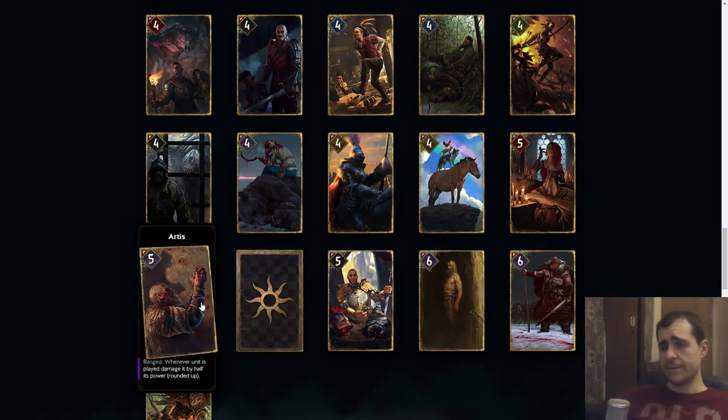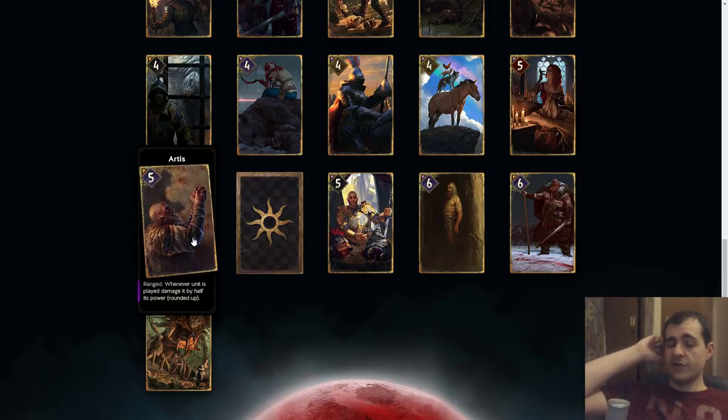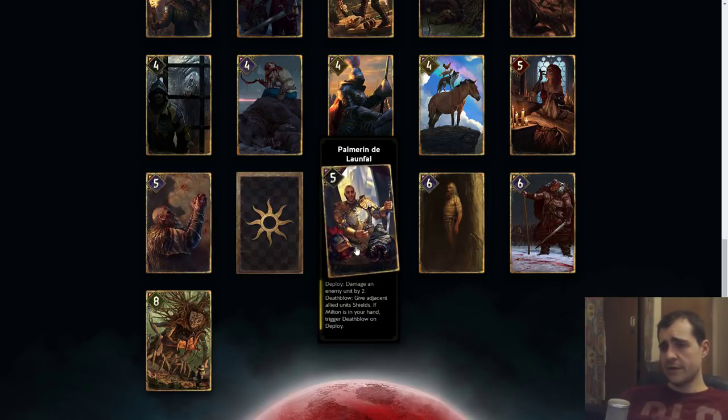Also Has Versatile Team Artists: whenever a unit is played, damage it by half its power rounded up — this includes your units and the enemy's units. You're going to build your deck in such a way that it really benefits you, but this guy might also get locked. You can't really rely on him to help you out big time. So far Skellige doesn't have any reliable ways to give shield — only Nilfgaard and No Realm do. Artists could be good but it's not really a core card.